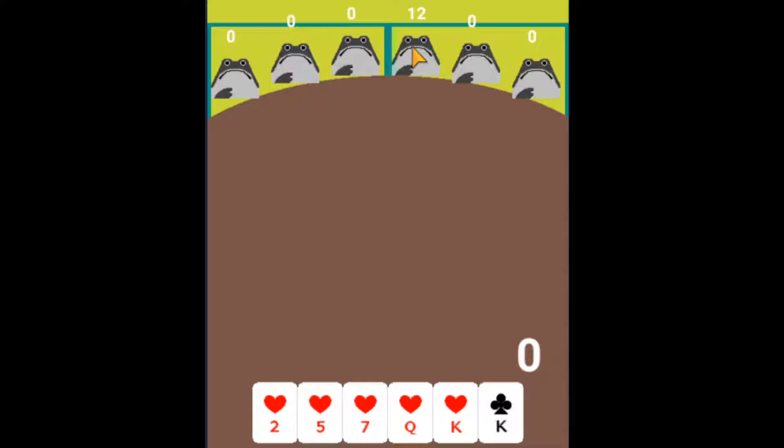If two players play the highest rank in the last trick, they theoretically both won. The player who played first is deemed the trick winner, but for scoring, both players record penalty points. If a player reaches 30 penalty points, they are out of the game.